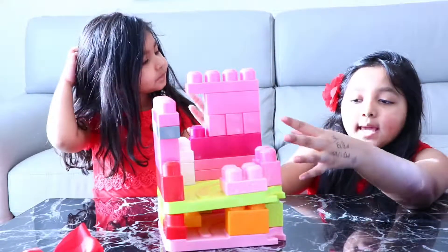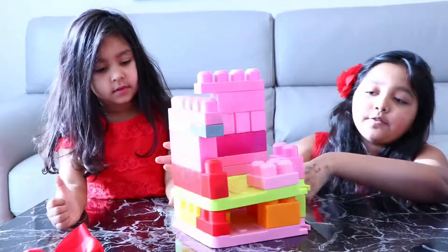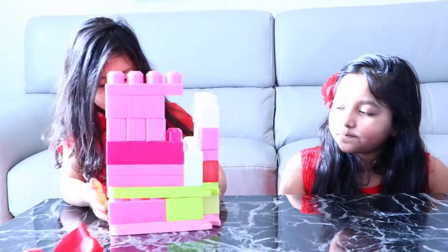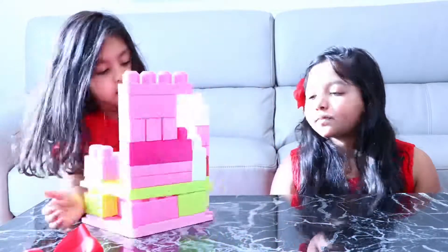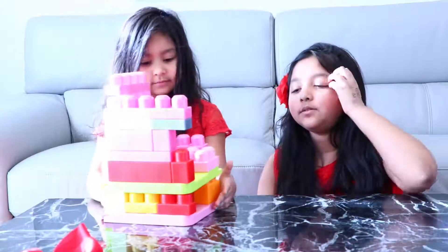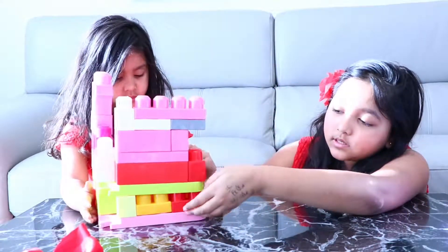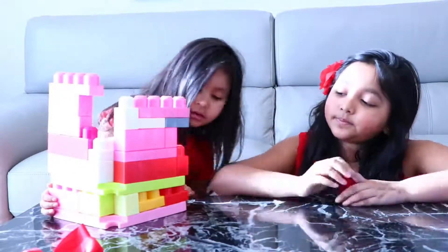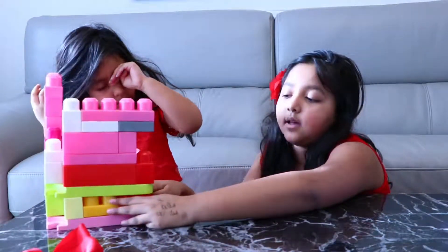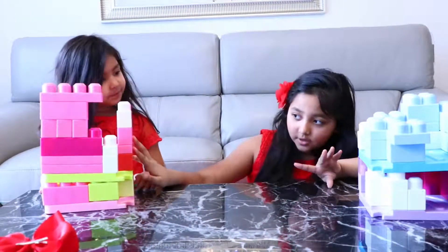Now she's going to explain what she did for her house. Her theme was pink and green, and she did use one purple brick — we'll let that off. This is the chair, and this is the kitchen. It's a very big house! So that was our houses. One question though — who is your house for?